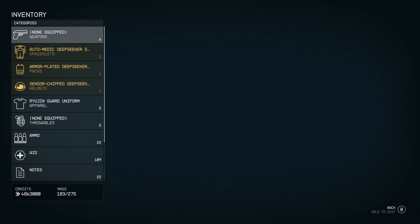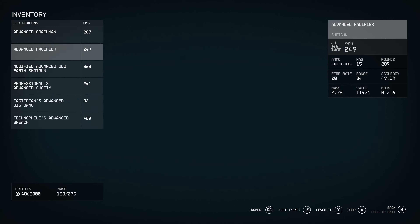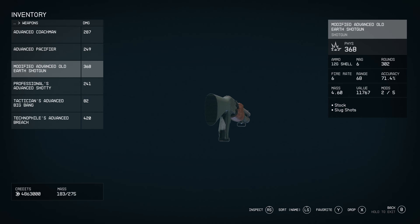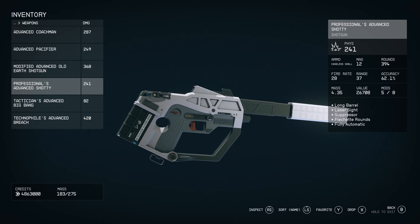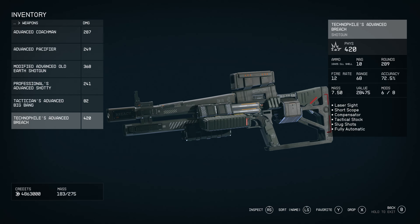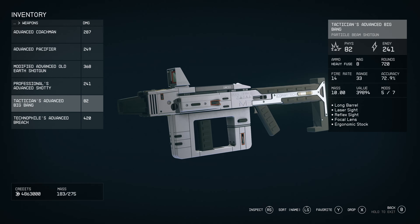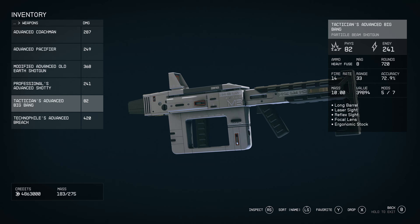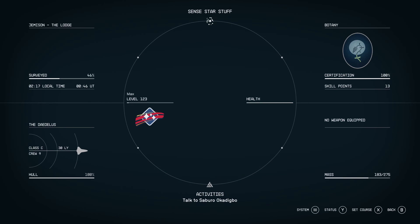We have these six shotguns: the Coachman, Pacifier, the older shotgun or the Pumpy, the Shotty, the Big Bang, and the Breach. We're going to take a look at them. I'm interested to see what the perks are. So here we are at the Lodge.